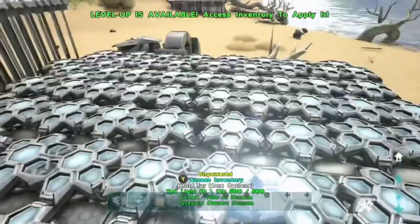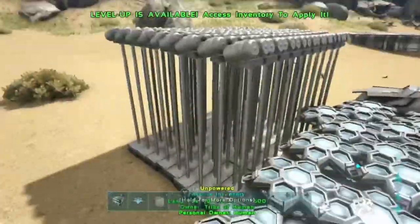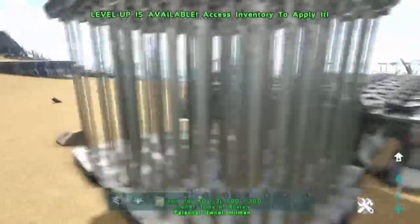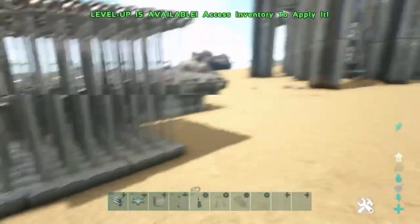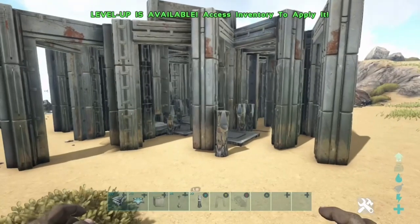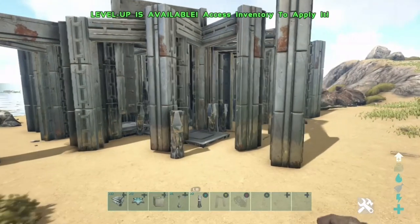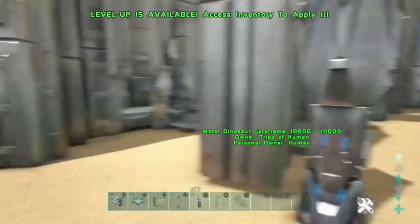Tech lights also work for this, as you can see here. They are more expensive than lampposts but you need fewer of them. If you're on a fibercraft server you can use tech lights because it's just a faster method.